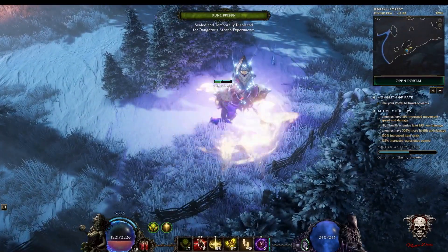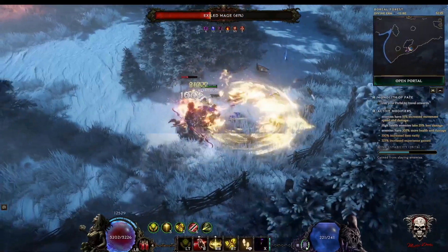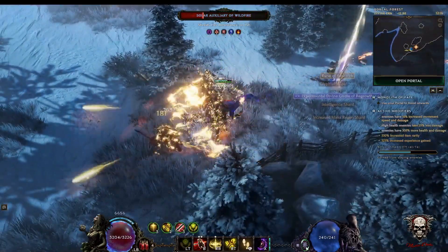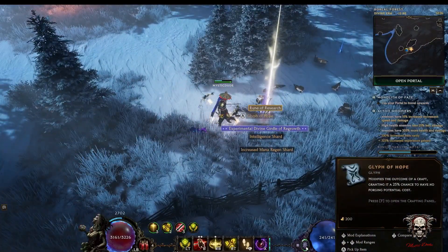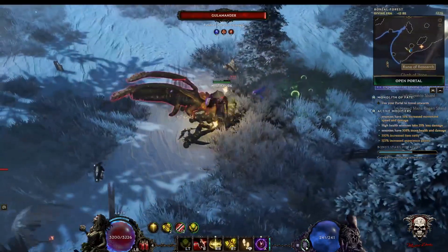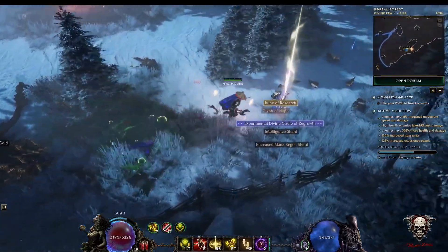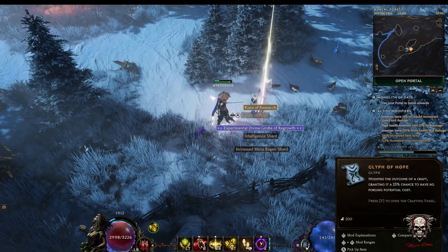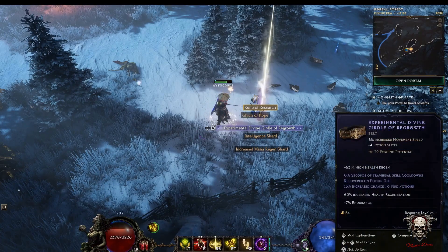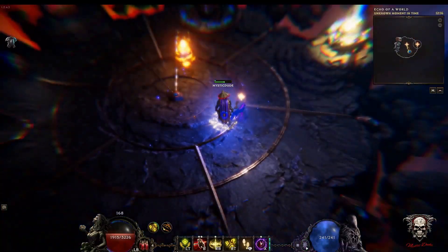We'll just dispatch this guy and see what he drops for us. As you can see, he's dropped a rune, some glyphs, and the experimental items. So we'll just click them and head back.